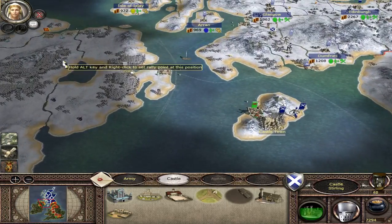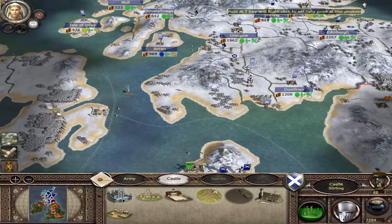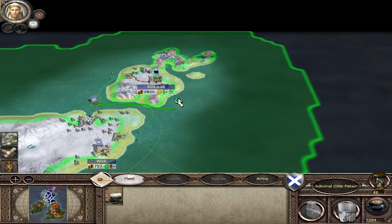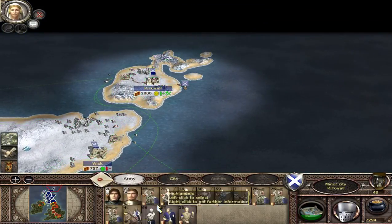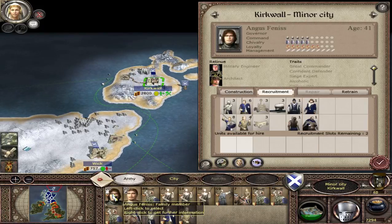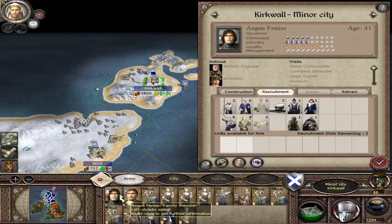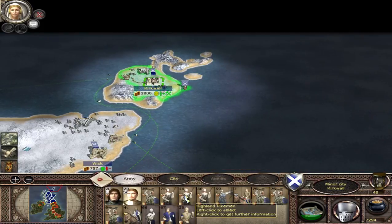We might even want to capture a Welsh town or an Irish town as well. There's a fleet right there — put the troops onto the fleet. So we're going to take out Angus Fennis with 5 stars, keep him on the island, and take off his son Dom Nile Fennis with some troops.